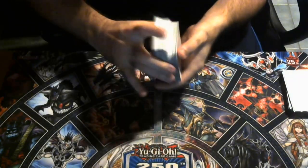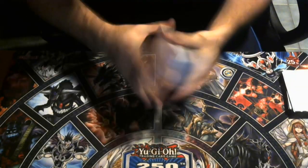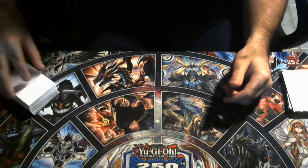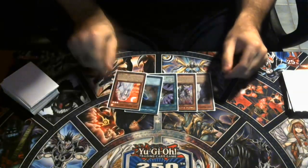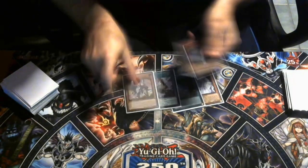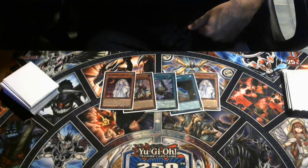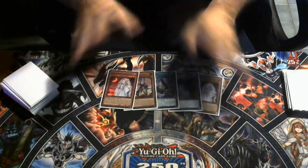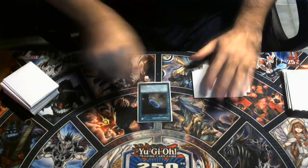For the next hand, let's say we're going against Flunder — you'd obviously side out the Moonlit Chills. But the reason I mention Flunder specifically is that anything which can't deal with a card unaffected by card effects just becomes an auto-win for this deck.